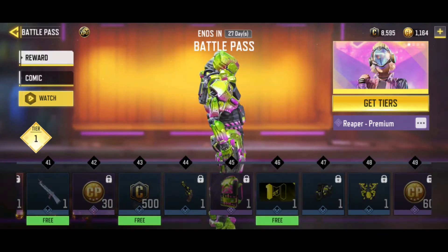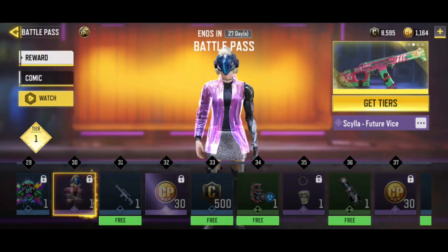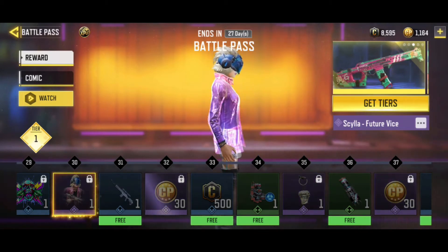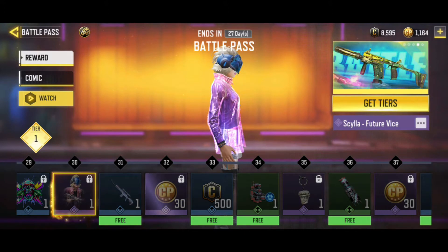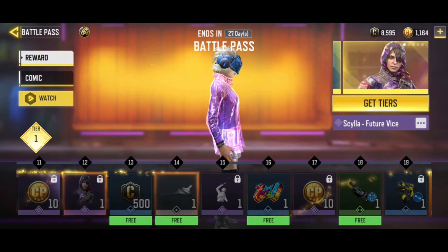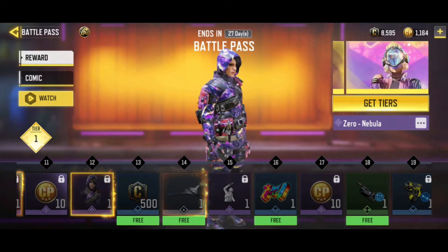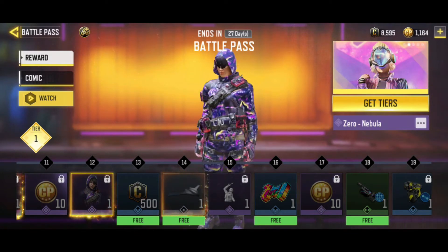Meron tayong another skin dito — I think it's Skyla. Yeah, Skyla — siya yung isa sa mga Soldier Skin dati sa Season 10 Lucky Draw. Pero ngayon, pwede natin siya makuha sa Battle Pass. Another skin is C-Zero — first time ko siyang makita, itong C-Zero.